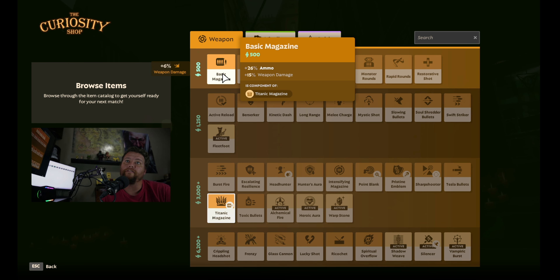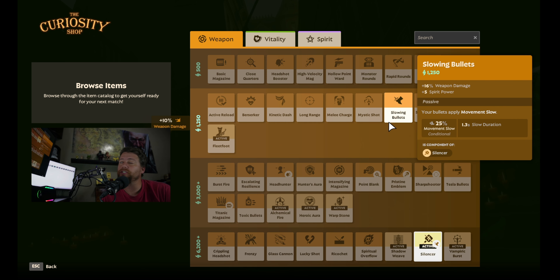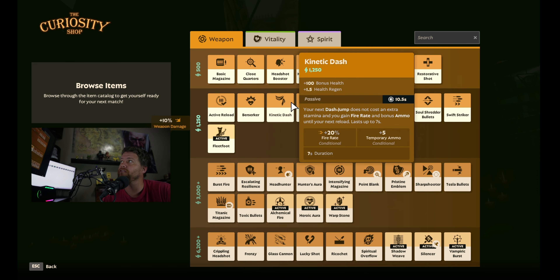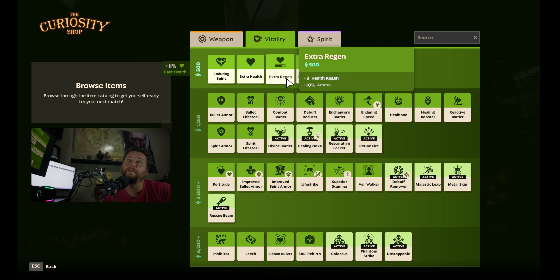I'm going to show you the build and then some gameplay. For this build we have the Basic Magazine, which you later upgrade into Titanic Magazine. Then you've got Slowing Bullets so you can keep up with the enemy — once you shoot them once or twice you slow them down. To help you catch up even better we have Warpstone. I love Warpstone — it's great for mobility. We also have Close Quarters, which we upgraded to Point Blank.